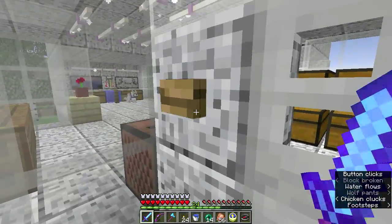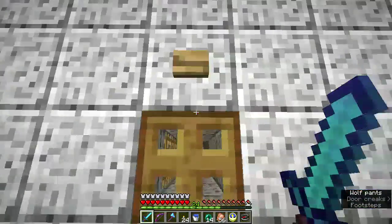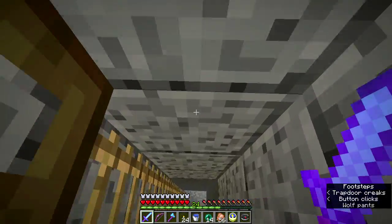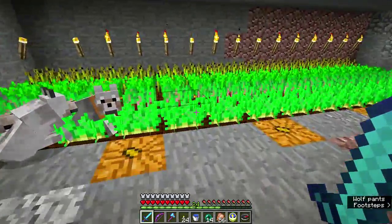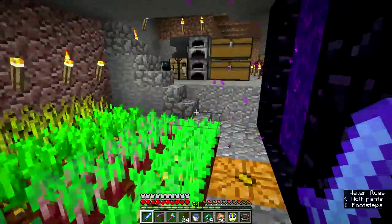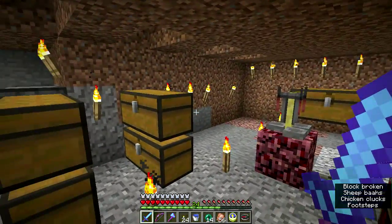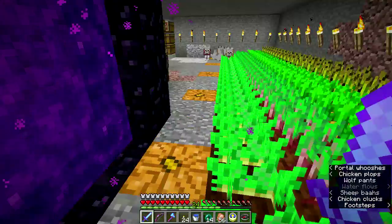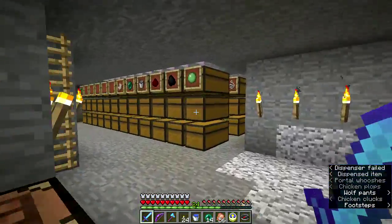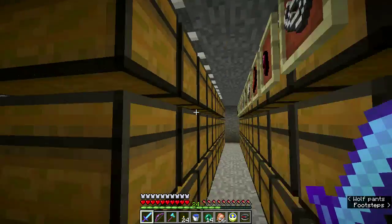I put this trap door in here. This looks familiar — this is my old area. I'm sort of reorganizing and taking out chests and moving stuff around. I'm putting it over here — I'm building a mass storage area over here. This is my warehouse.